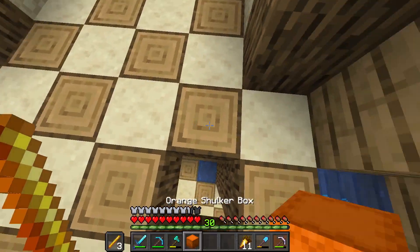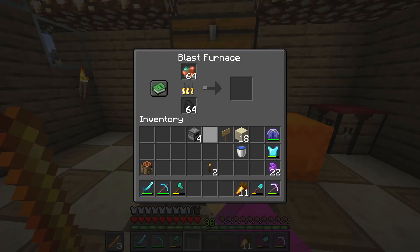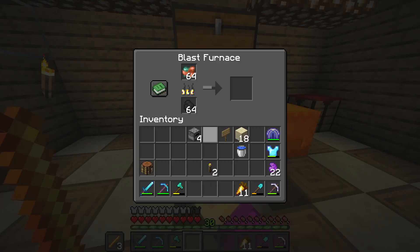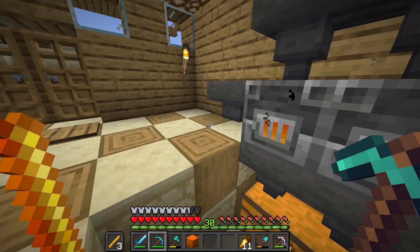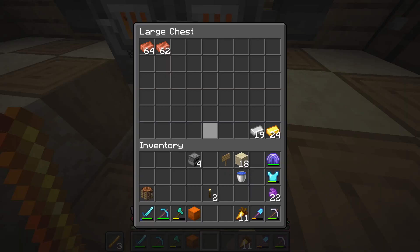I have a shulker box full of copper and a chest which is going into hoppers, which is then going into this blast furnace. The fuel is in these hoppers, so that's just how that works. Pretty easy.